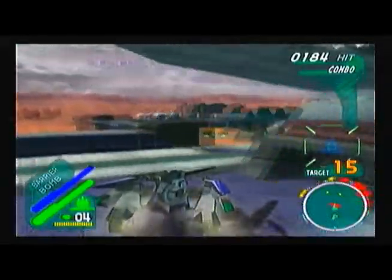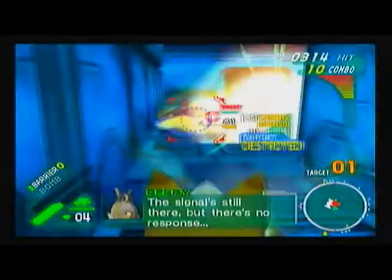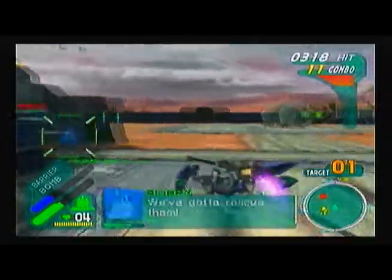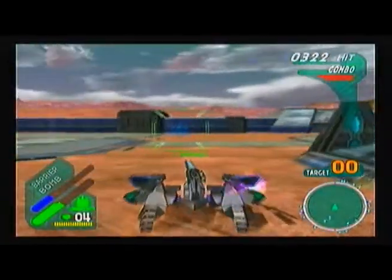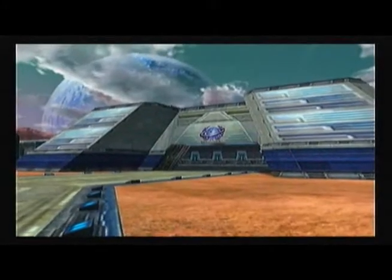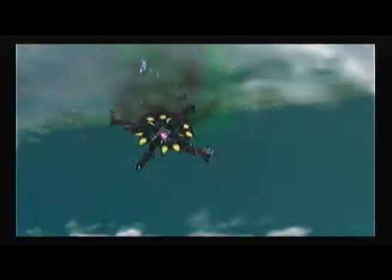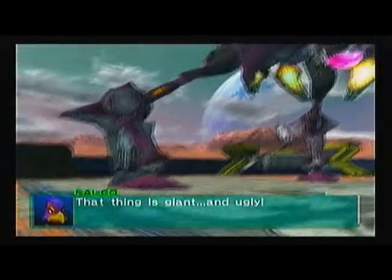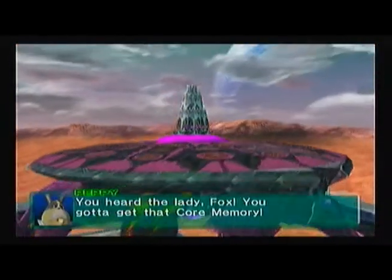I'm going to skip right to getting that last one again — you probably don't want to watch me do this all over again, so I'll see you in a minute. Back to where I was, right near the last target. That was kind of pointless having to go through all that just to hit the one target. The leader? That thing is giant and ugly. Nice observation, Falco. That thing has a core memory — we've got to get that core memory.